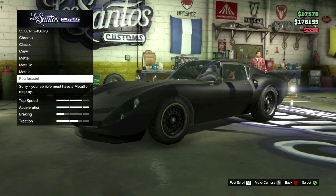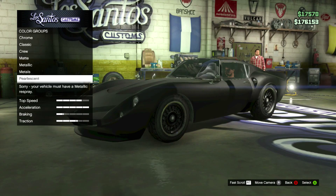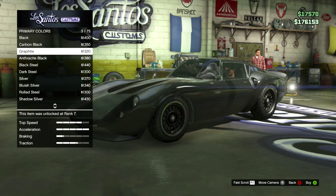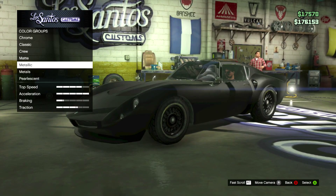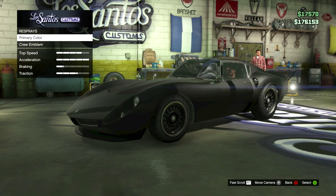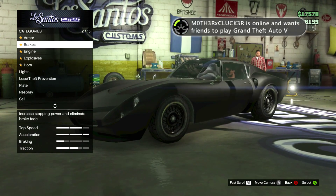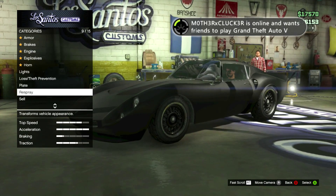I chose black because it looks the best. If you click on pearlescent it will say that you have to have a metallic respray. To bypass this, back out of that, then hover over any metallic color, then back out of that again.